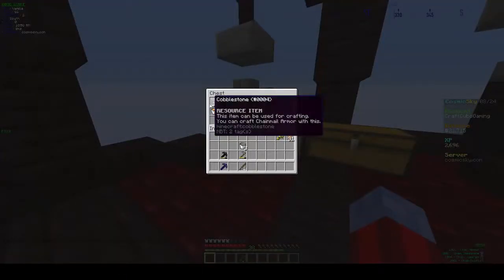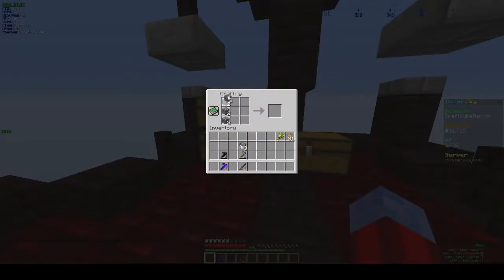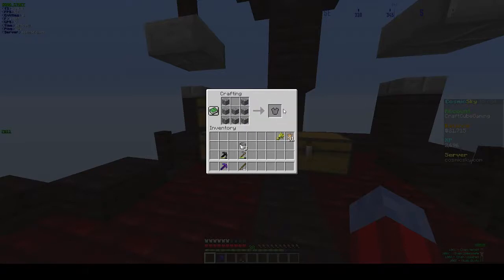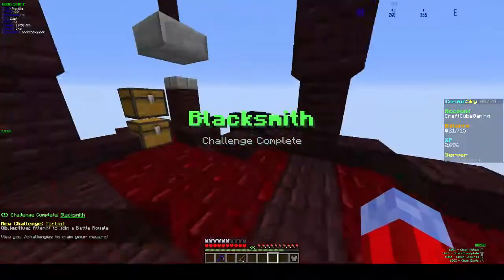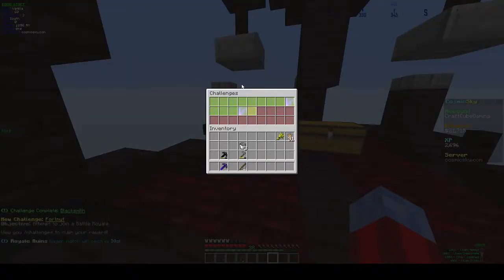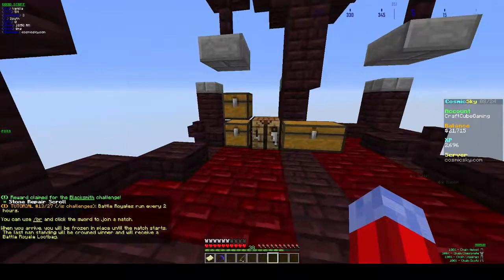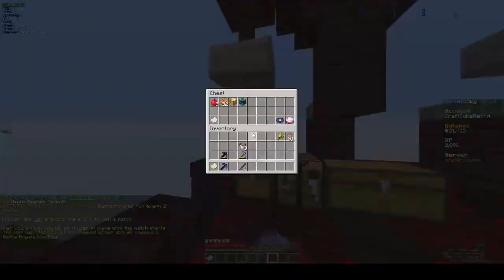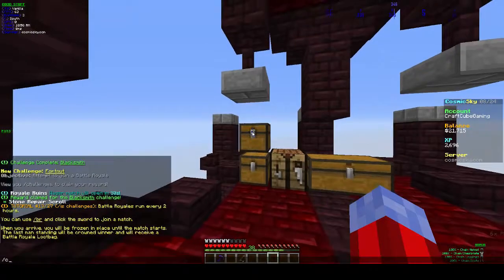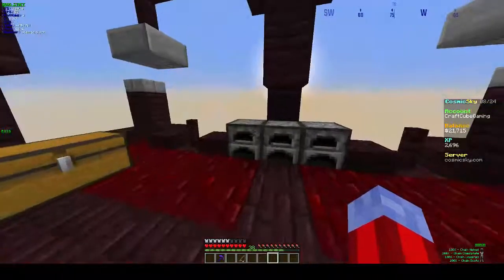Okay, we're counting the crafting grid — one, two, three, four, five, six, seven, eight. I'm not sure what this one gives us, but if you kill a bandit you do get a carrot recipe, which we're going to try to work towards. Attempt to join a battle royale. We've got one of these which is gonna be useful. That's gonna take some time, then we'll have to kill five bandits and work on all that.